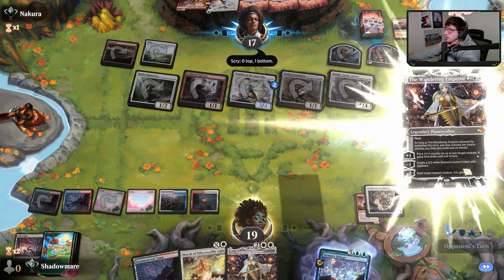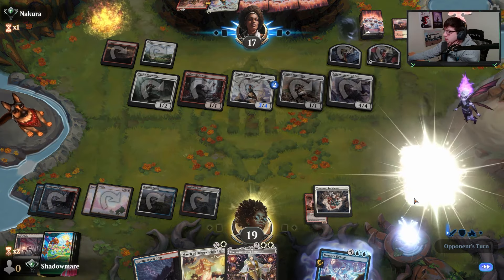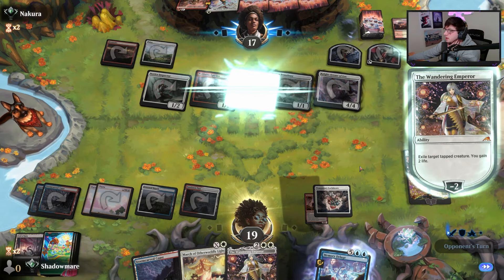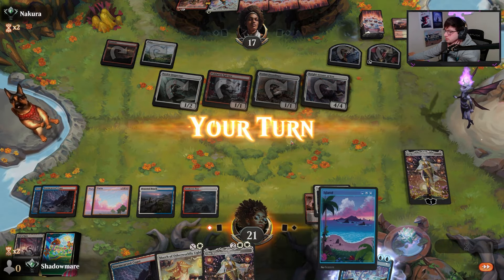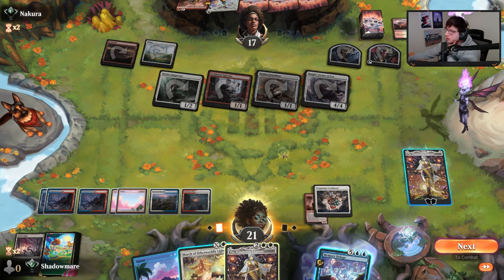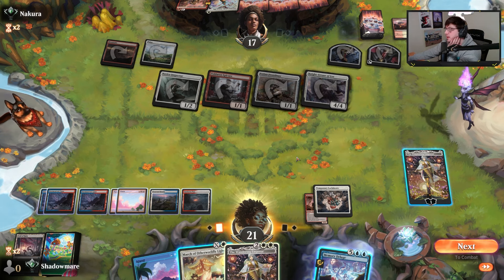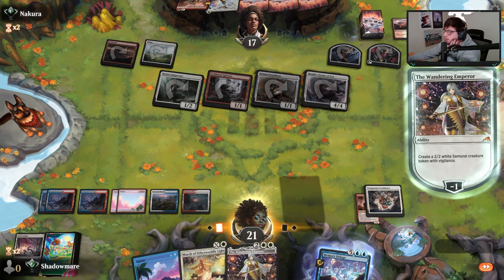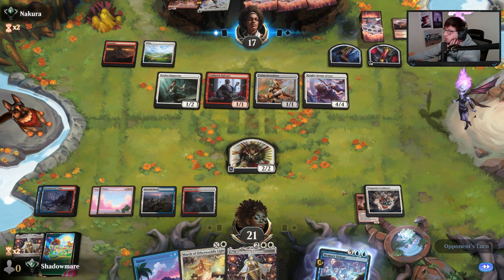We are in a little bit of danger here. I hope you're ready to lose, Vexile. They have to hit a land here. Let's just protect ourselves and try to Memory Deluge to find a universal answer to this board, like a Sunfall or something.